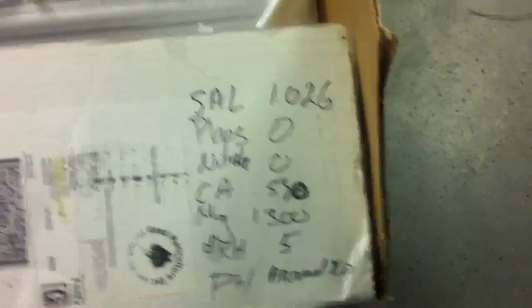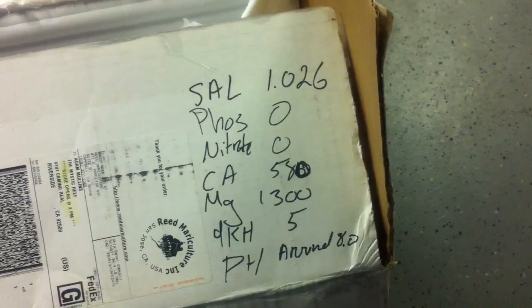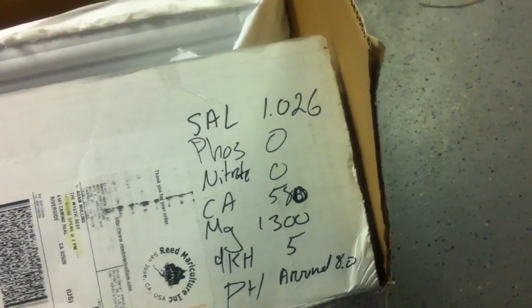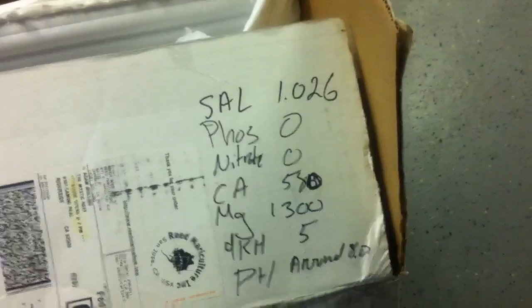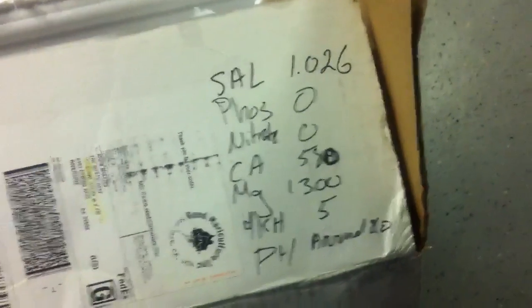I wrote them down here. The salinity is 1.026. Phosphates are sitting at zero. Nitrates are at zero. Calcium — I think it's a bit high, but some people could argue otherwise — it's at 580. Magnesium is 1350, I think that's a little bit low. DKH is 5, I think that's low too. And pH is sitting around 8.0, between 8.0 and 8.1.